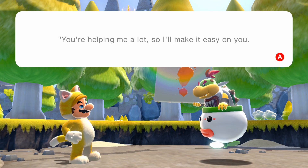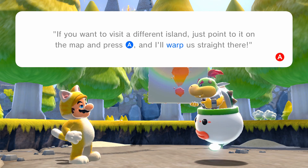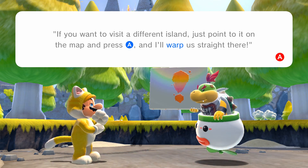Listen up, Mario — you're helping me a lot so I'll make it easy on you. If you want to visit a different island, just point there on the map and press A, and I'll walk us straight there.